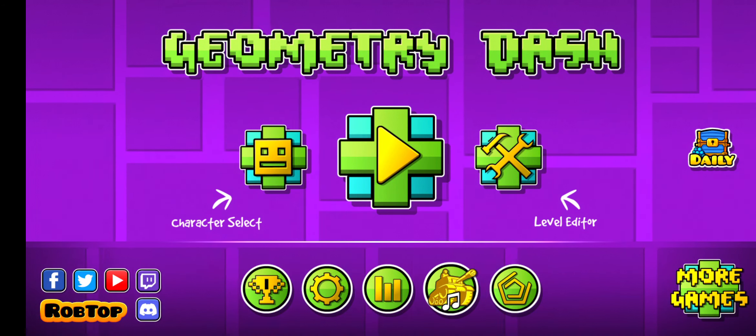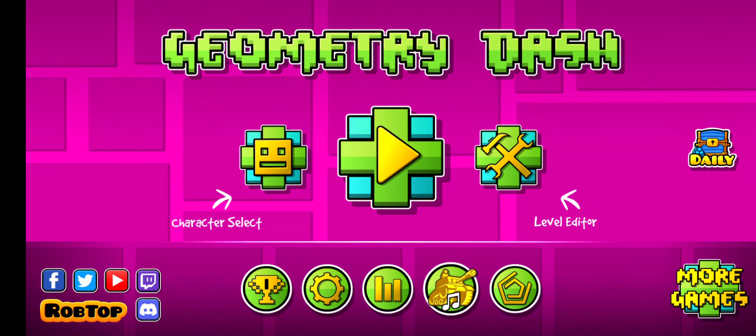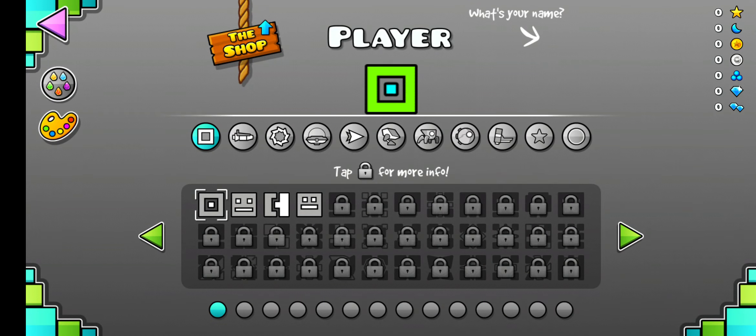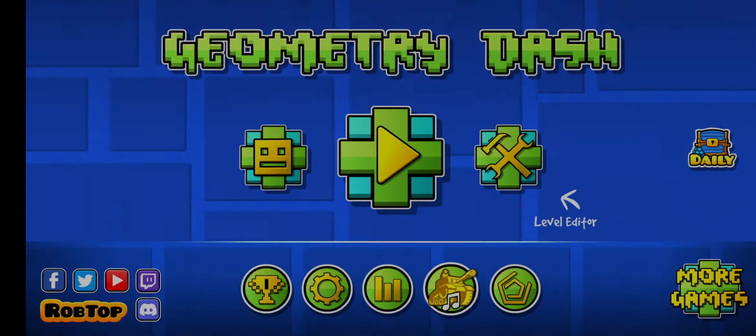Hey guys, today we are going to be trying to see how many icons we can get in Geometry Dash without dying. So let's get into it. Right now I have four icons, so now we can start the challenge.